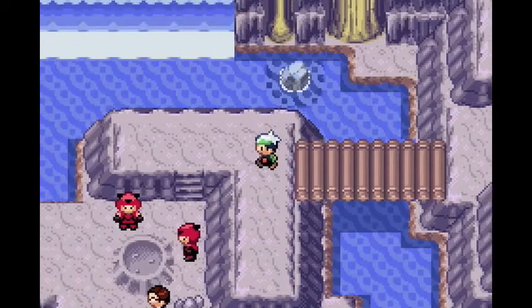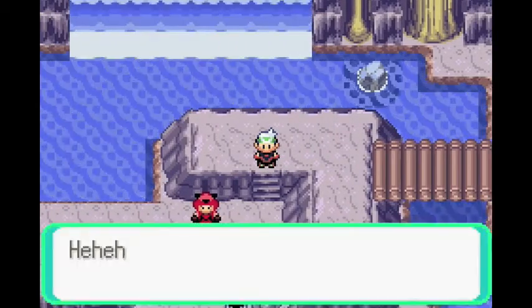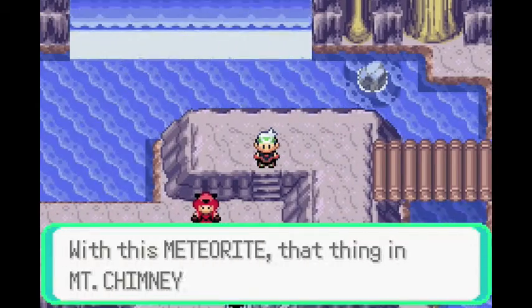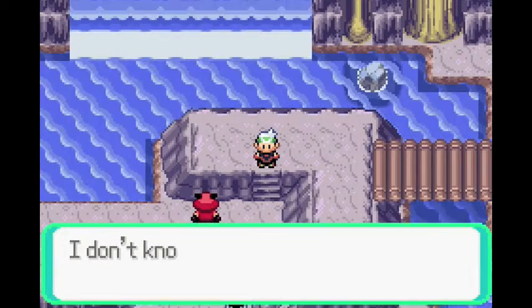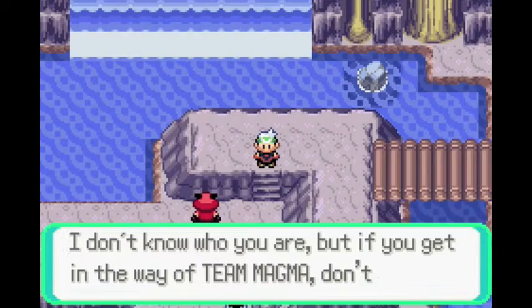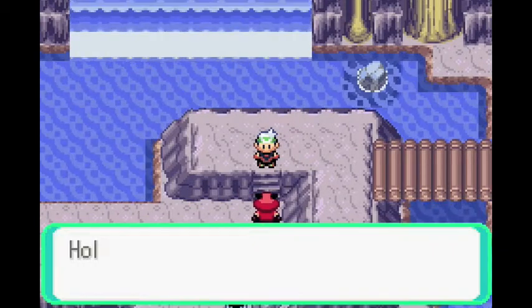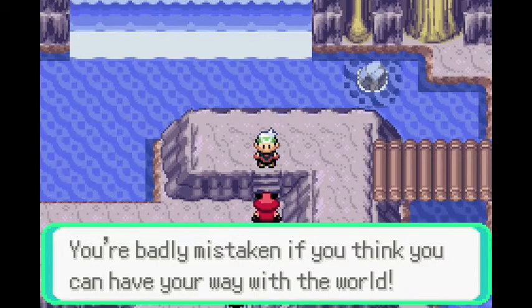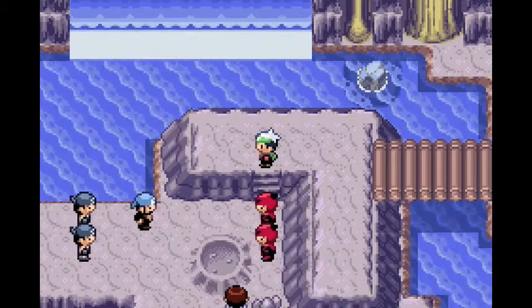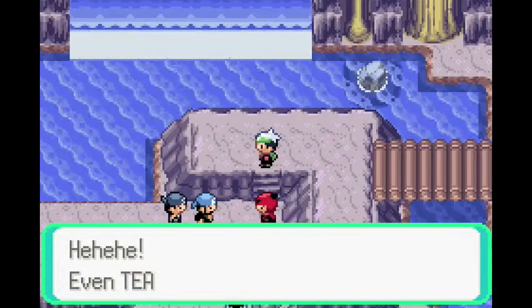Meteor Falls. There are going to be some Team Magma dudes in here. With this meteorite, that thing at Mount Chimney will... oh no, they saw us. Team Magma says if we get in their way, don't expect any mercy. And here is Team Aqua — stuff's going to go down.